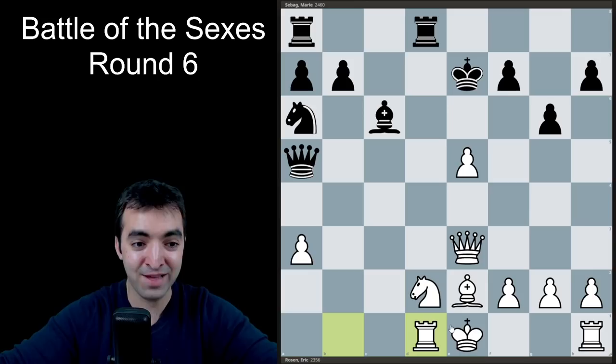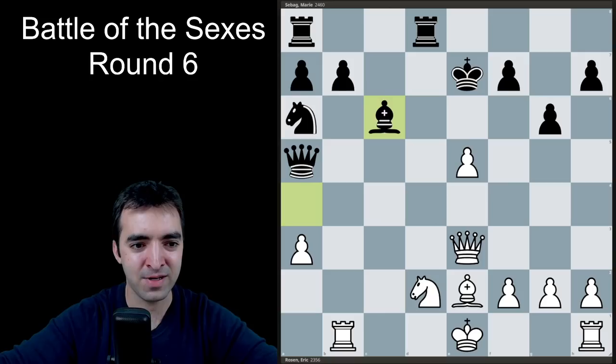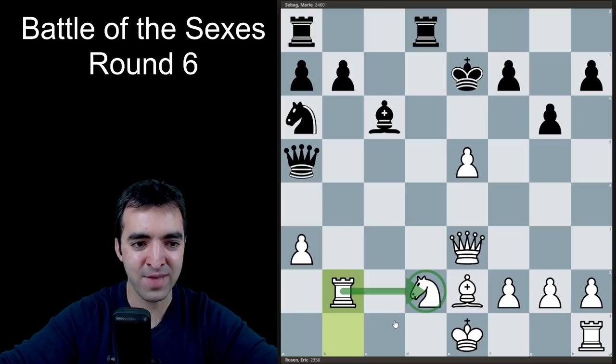I over-defended the knight yet again with rook d1. She hit a rook with bishop a4. I played rook b1, hitting the pawn. Then she returned to c6. This brings us to a very critical position — in the moment I thought I was still better and should be playing for an advantage. I could play rook d1 and just repeat the position, very likely leading to a draw after bishop a4. After the game, according to my analysis and engine analysis, I should have gone for the repetition. The problem was I overestimated my chances and thought I could play for more with rook to b2. This turned out to be a big mistake.